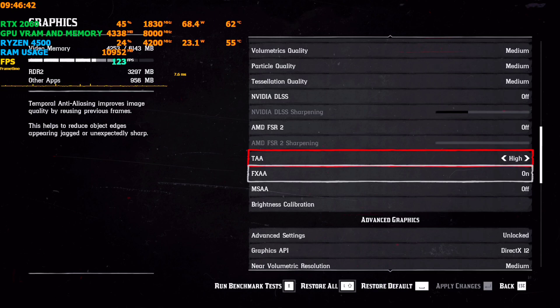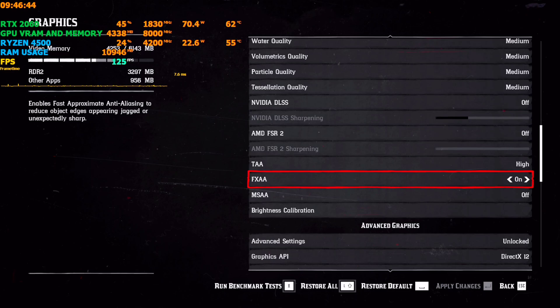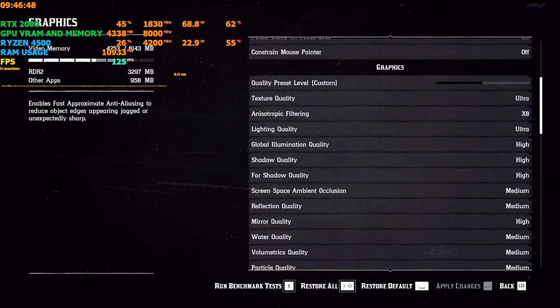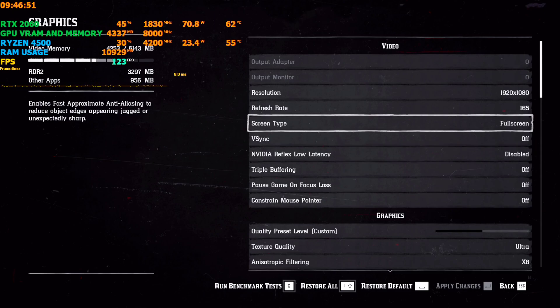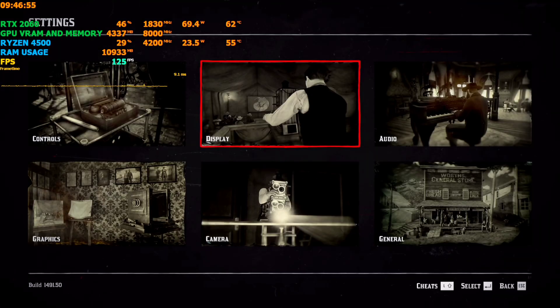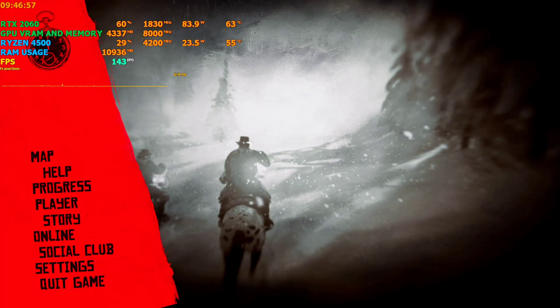I am going to set TAA on high with FXAA on. Don't activate MSR, and the rest of the settings are up to you, but do not activate v-sync and triple buffering. So yeah, these are the settings you need to do beforehand before pasting the mod.